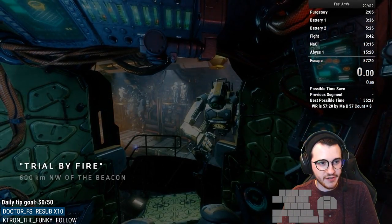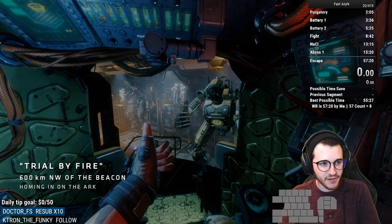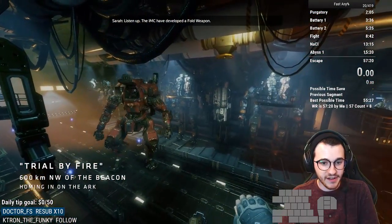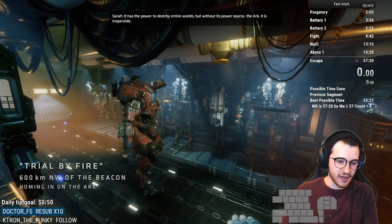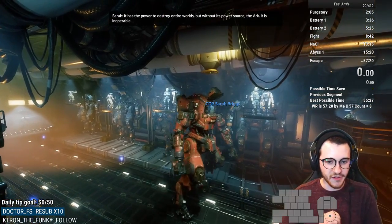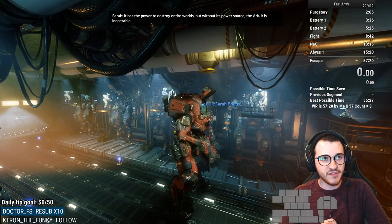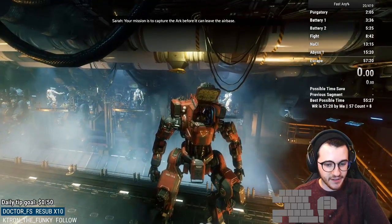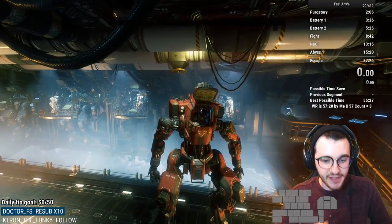Within the context of the speedrun, Trial by Fire is probably one of the most unique levels — even more so than something like Effective Cause with its time-switch mechanic — because it is one of the most combat-focused levels, and the only level where you're in a Titan for basically the entire level.